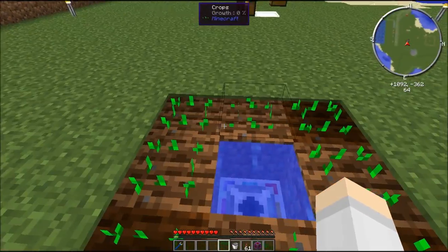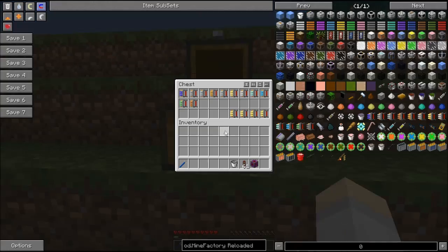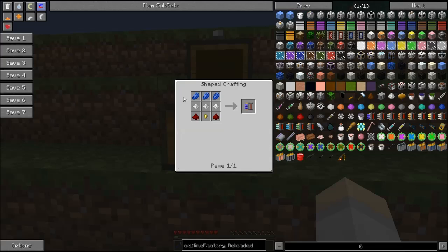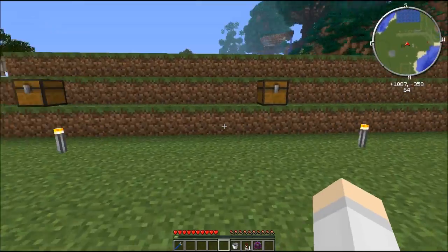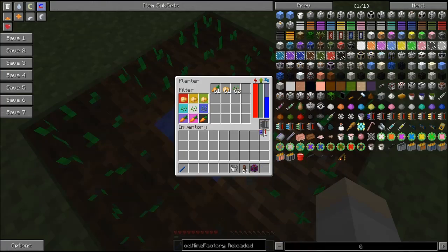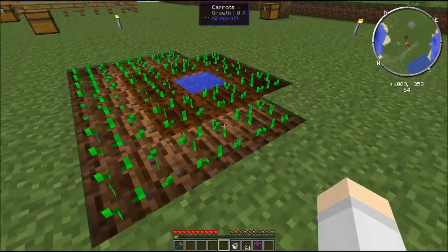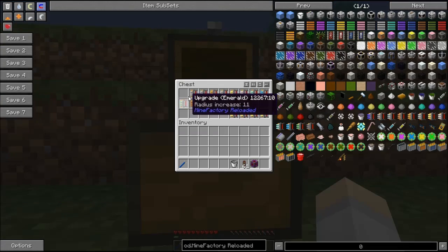It's not really much use if you can only plant eight crops, so that's where upgrades come in. Mine Factory Reloaded has loads of upgrades — they're all made the same way: redstone, a gold nugget, some raw plastic, and then whatever the specific upgrade you want. In this case a radius increase of one, which extends the range. There's a little upgrade slot here, so we put that in and you can see it immediately added another row.